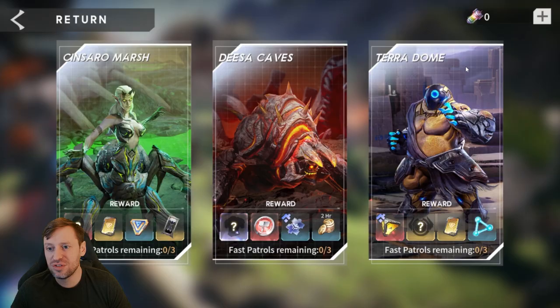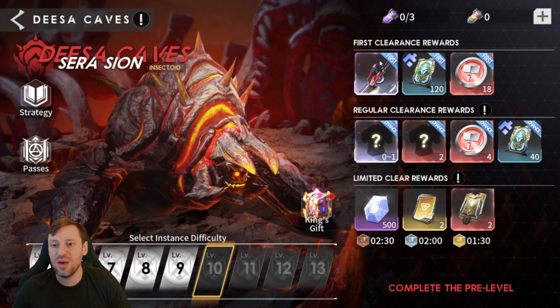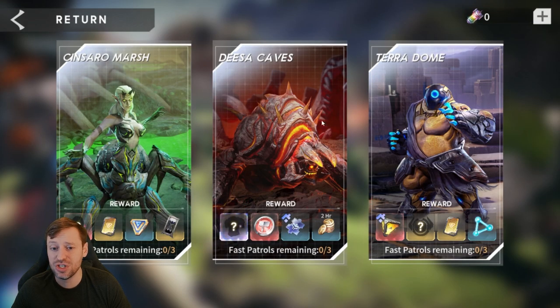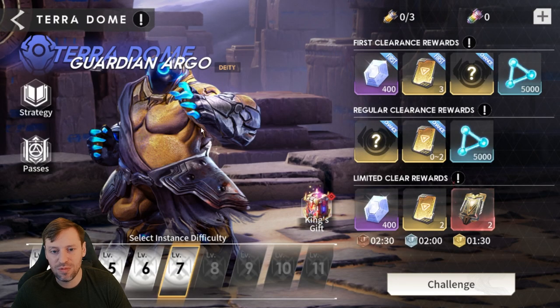Going back to Desa's Cave, we're getting more Mythical gear, and at stage 10 we can start getting some Legendary gear which would be super nice - the rainbow gear border. We really need to push for that fast. For Terror Dome, we were stuck on stage three for a while and now we're on six - that's quite a big level of progression. I'll be dropping videos on all of these dungeons to help you guys progress.